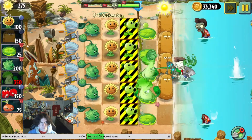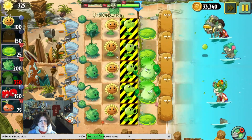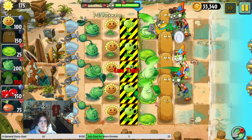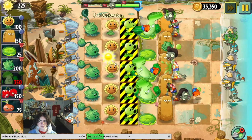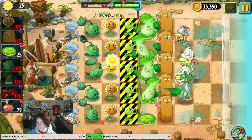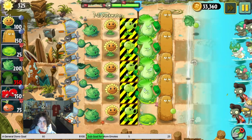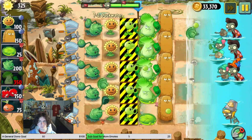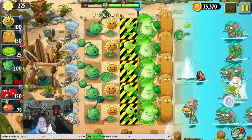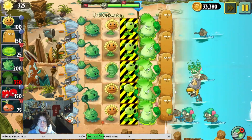I don't think they're getting through. Gnarly, all Tallnuts are out. I don't need a Bonk Choy here. I don't really have much else to say about this level - I'm just not able to hit the imps with the Peashooters, but that's what everything else is for.